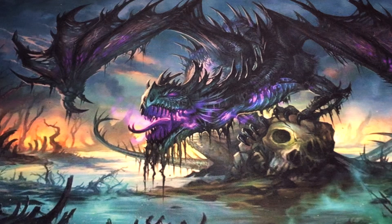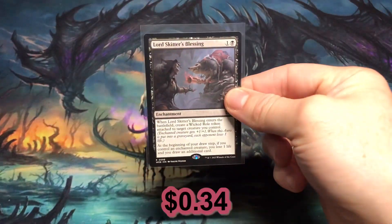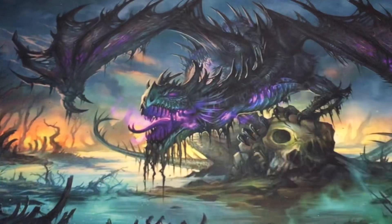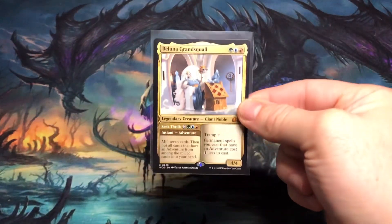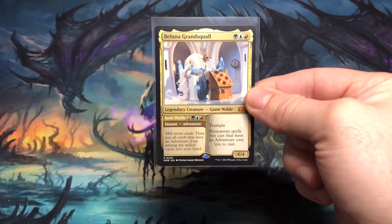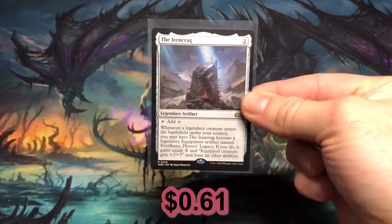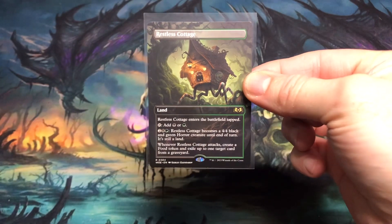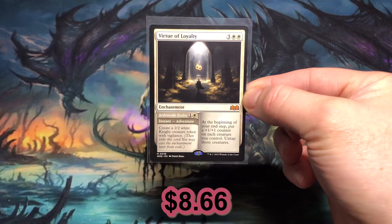Now on to the rares and mythics. A Bird Skidder's Blessing at thirty-four cents. Charming Scoundrel at forty cents. Elusive Otter Grove's Bounty at forty-two cents. Belluna Grand Squall Seek Thrills at fifty-six cents — for a mythic, come on. The Goose Mother at fifty-nine cents. The Iron Crag at sixty-one cents. Restless Cottage borderless at a dollar thirteen. Virtue of Loyalty mythic at eight dollars and sixty-six cents.